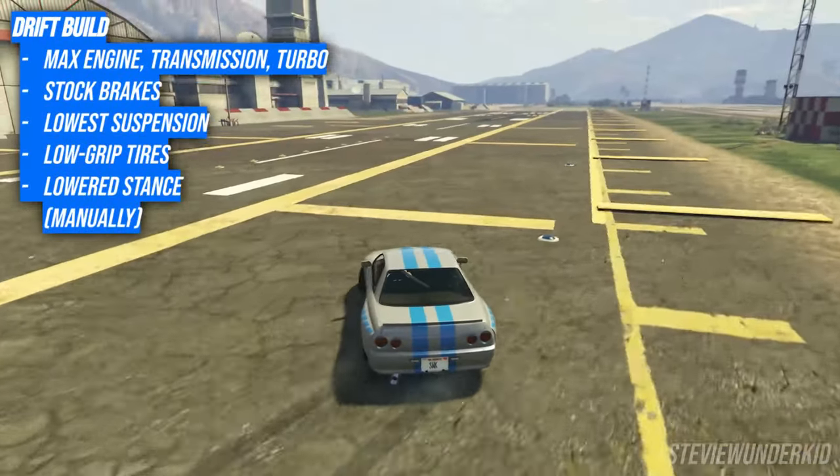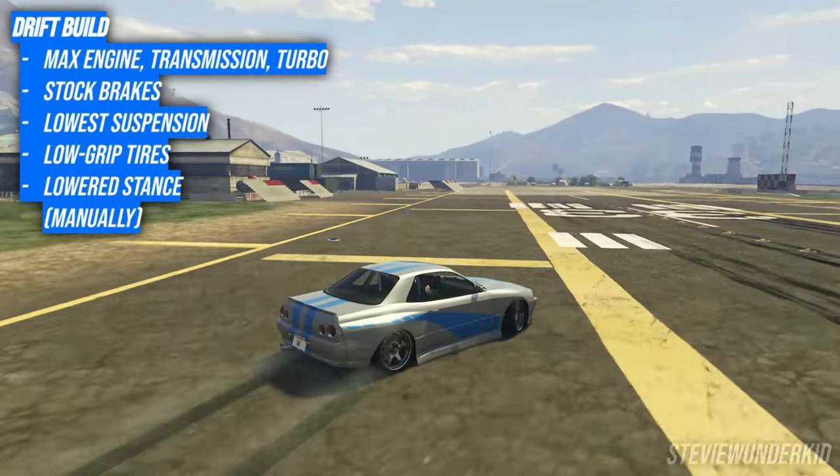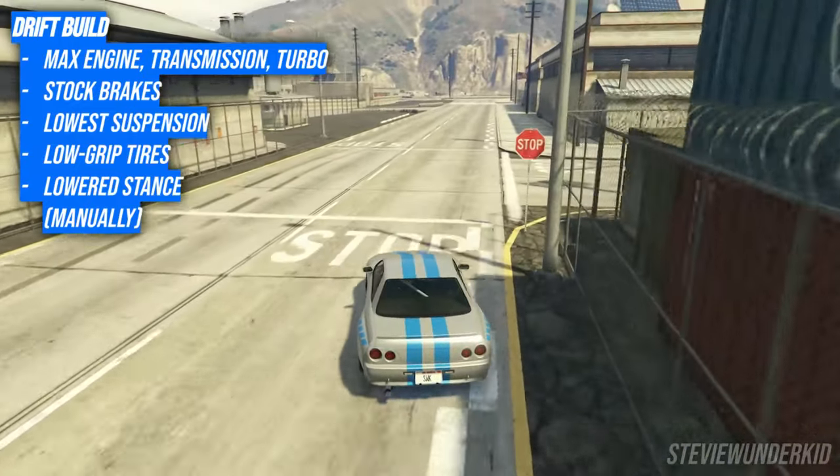Another added bonus is that the LG Retro is an awesome all-wheel drive drift car after you stance the car manually and equip low-grip tires. If you're really looking for the whole package, the Annis LG Retro Custom is a great choice for sure.